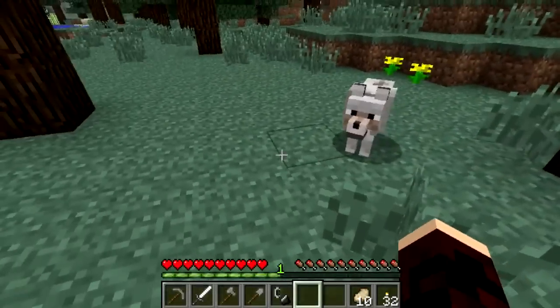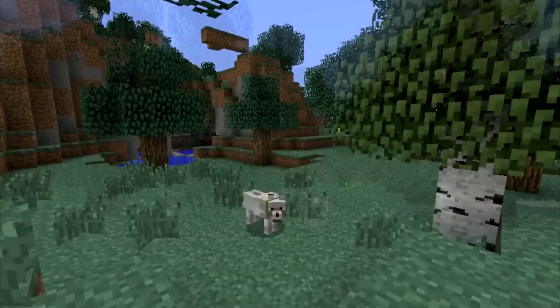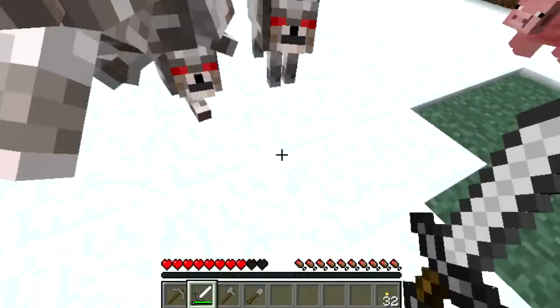Wolves are neutral mobs in Minecraft, introduced in update 1.4. They are found in three different biomes: the forest, the pine forest, and the taiga biomes. They travel in packs and will ignore you at first, but if you attack them, then they'll turn hostile.